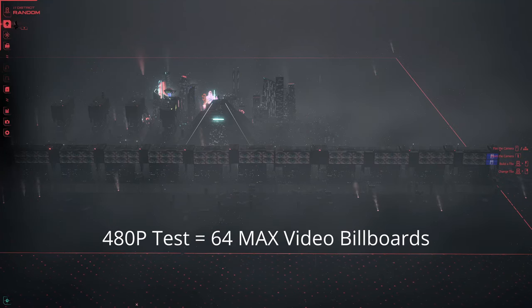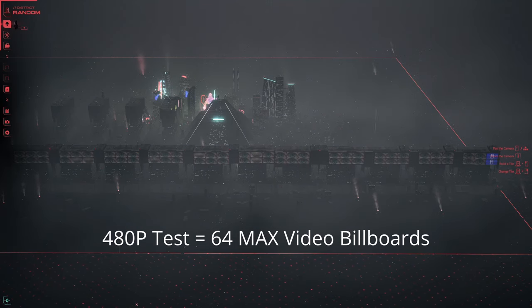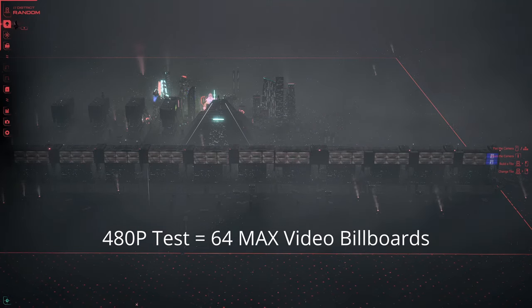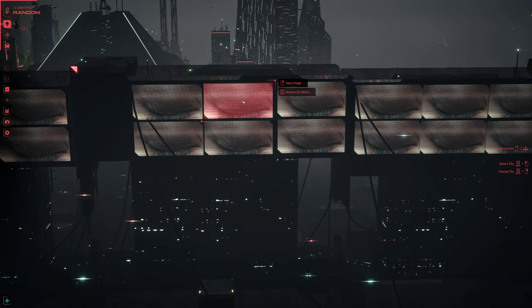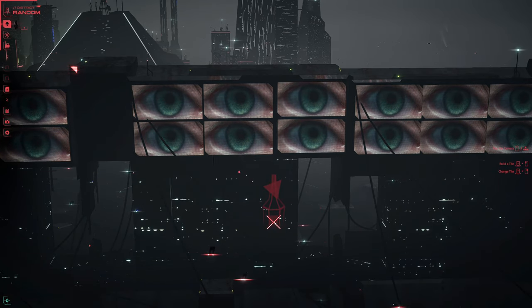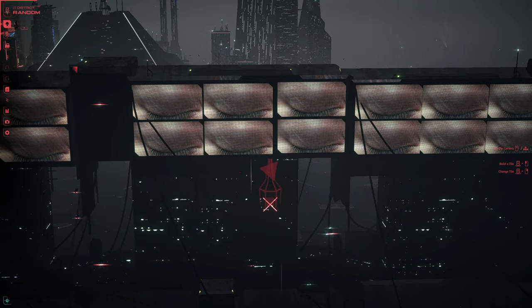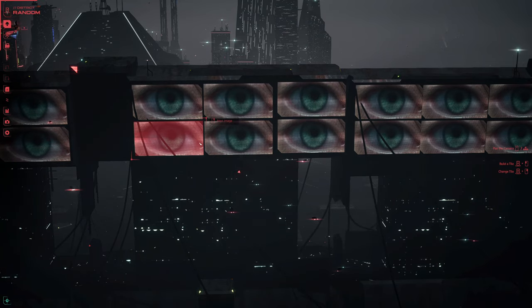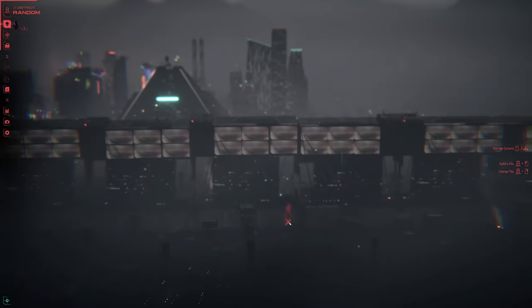We are now going to look at 480p — specifically 480 NTSC DV. You are looking at 64 total images. This one was a little bit of a surprise; I would have expected a little bit less. But this is the size that consumes the entire container with no letterboxing of any kind. So if you want the most full image on your billboard without losing too much resolution capability — given the container is 1024x512 — then 480p is probably going to be your choice.